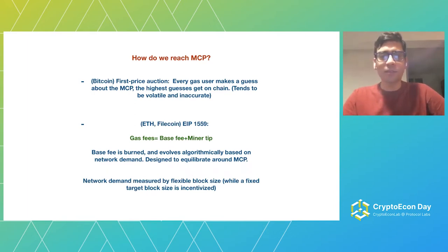There's a question of how users find out what the appropriate price is that they should pay for gas. There are two main ways to do this. There's the original Bitcoin model, which is the first price auction — basically every gas user just makes a guess about what they think the market clearing price is, and the highest guesses get to be on chain. This tends to be very volatile and inaccurate and involves a lot of guesswork.